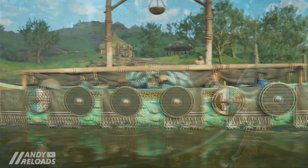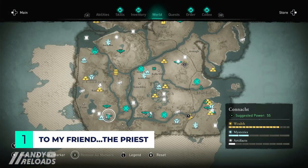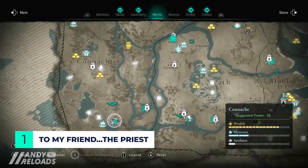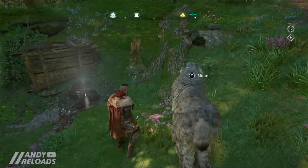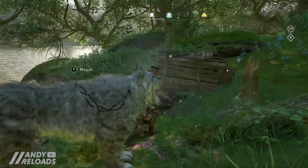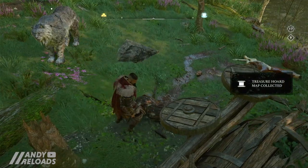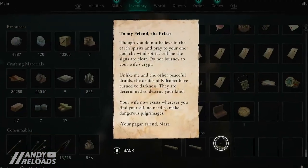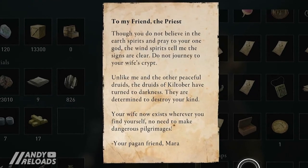Let's get cracking with treasure hunting, starting with Connacht for our first three treasure hoards. The first treasure hoard is located in the southwest of Connacht — fast travel to Kiltabur and head towards the marker. We're going to find the map right next to the lake by an overturned cart, where you'll pick up the 'To My Friend The Priest' hoard treasure map. This note tells of Druids of Kiltabur turning to darkness and warns us not to journey to the crypt — which is exactly what we're going to do.